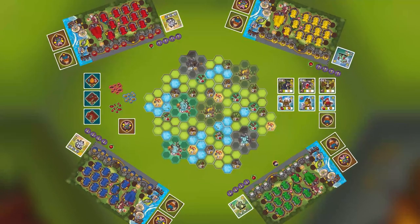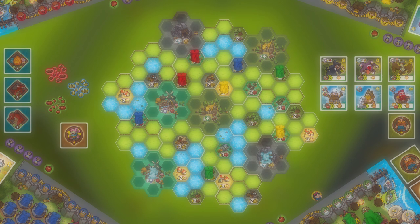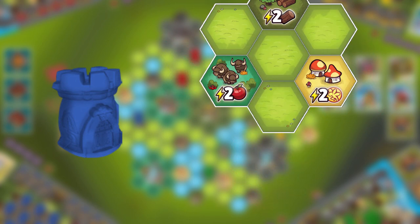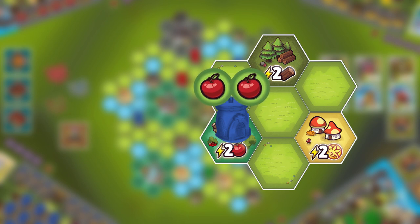Now it's time to find a starting placement for each player. Beginning with the first player, each player chooses one settlement from the leftmost spot of any of the production lines and places it on the world map. Then, starting with the last player and going counterclockwise, all players place one more settlement, always choosing the leftmost spot of any production line. The rules of placing a settlement dictate that you may not place them in a wildland, on water spots, or on a space that already has a settlement. You can place settlements on greenfield spots or on resource spots, in which you immediately take the resource shown on the spot.